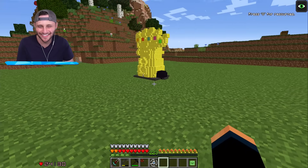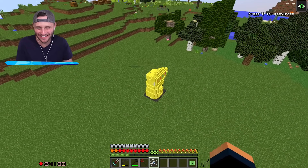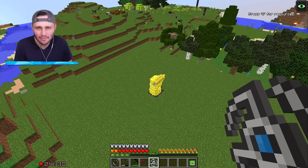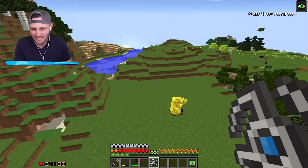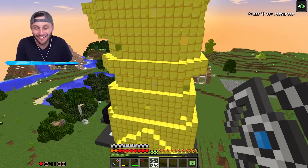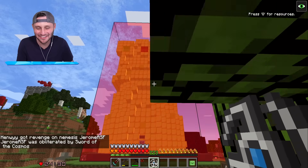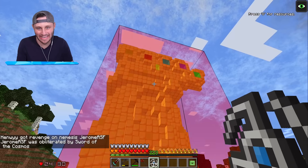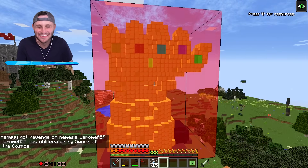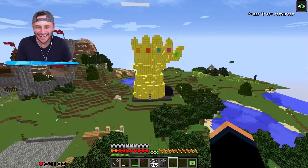There it is. So if I do this correctly, whenever I throw this grow disc at this, it's going to get big and be a normal structure and my base is now moved here. There we go. Oh, that took so long — I had to make more discs, but we got it. Look at that. My house is complete, dude — tell me that's not awesome.